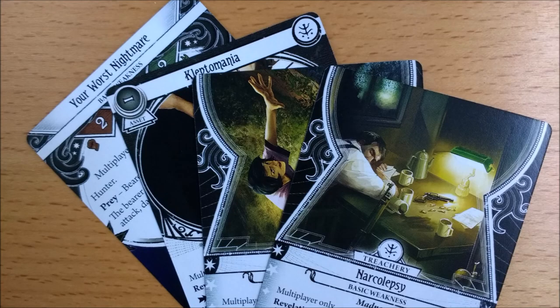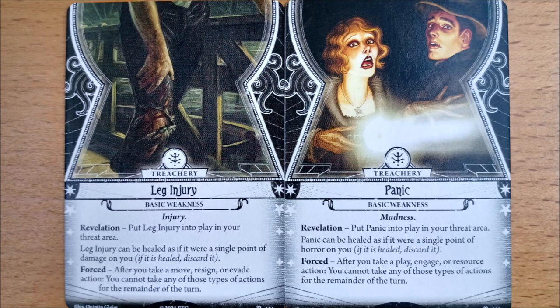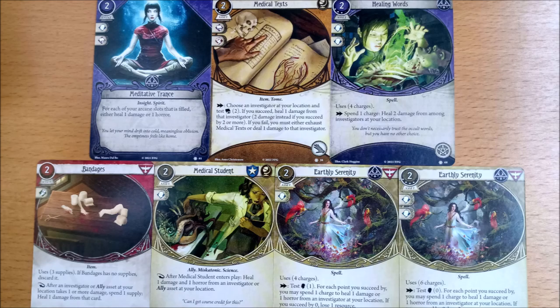Weaknesses of late have seemed a little lacklustre, with the majority of them being a simple double action to discard. Finding a new method of neutralising them is great, and really makes these weaknesses more deadly, as healing damage or horror isn't something you can do naturally — it must be designed into your deck. Luckily, this set comes with some healing cards, so you aren't totally screwed if this is your only purchase aside from the core box.